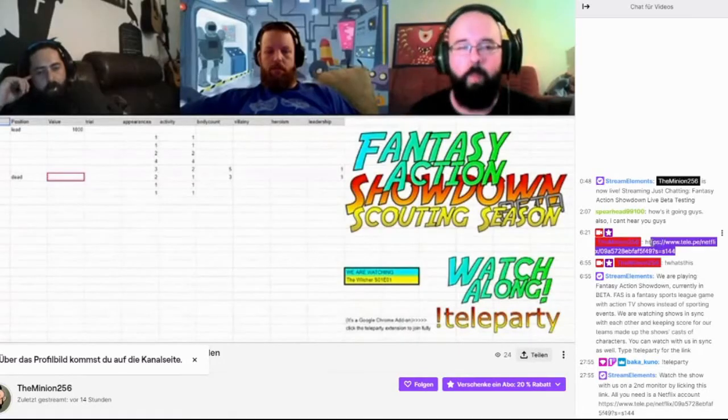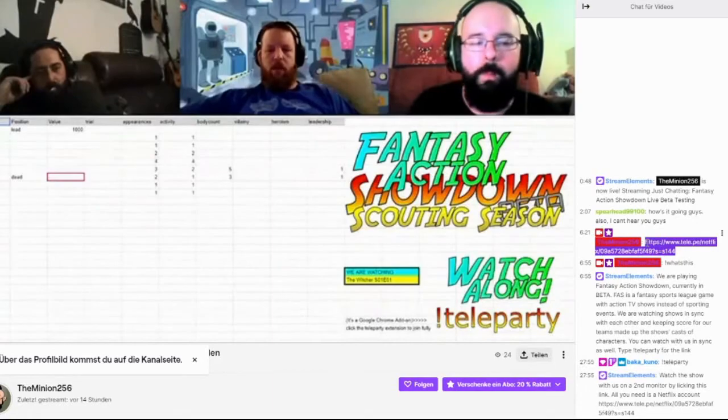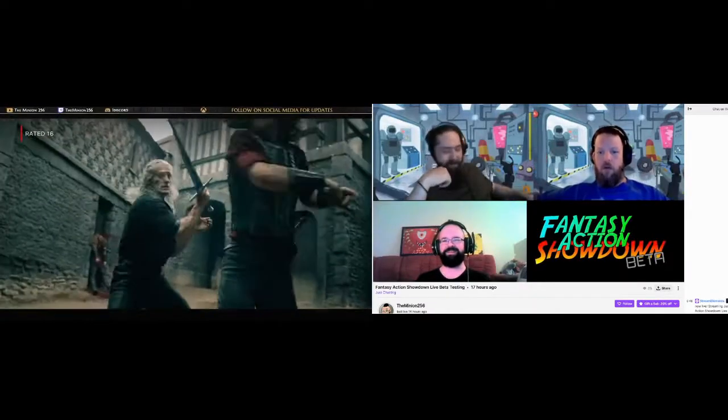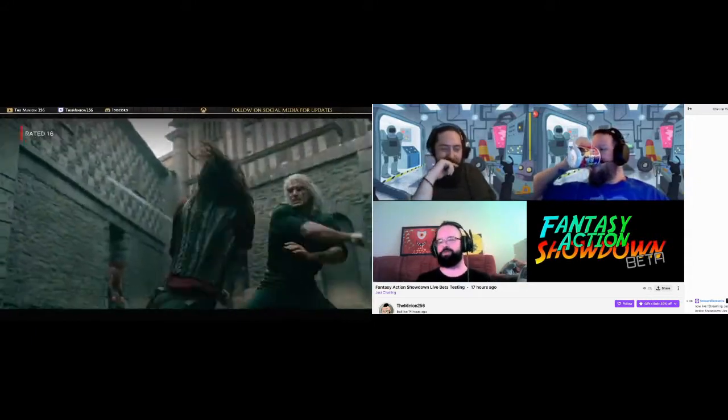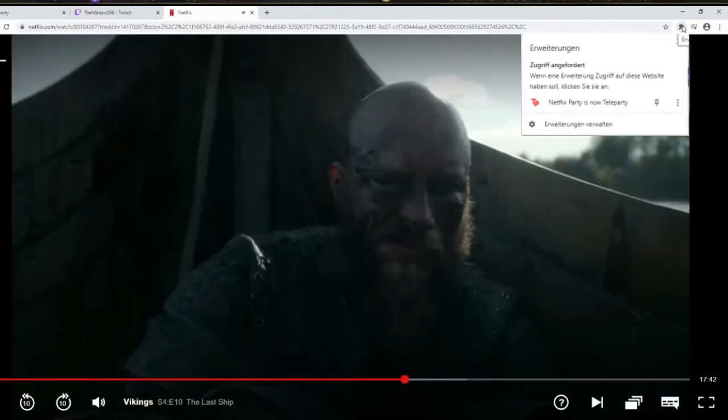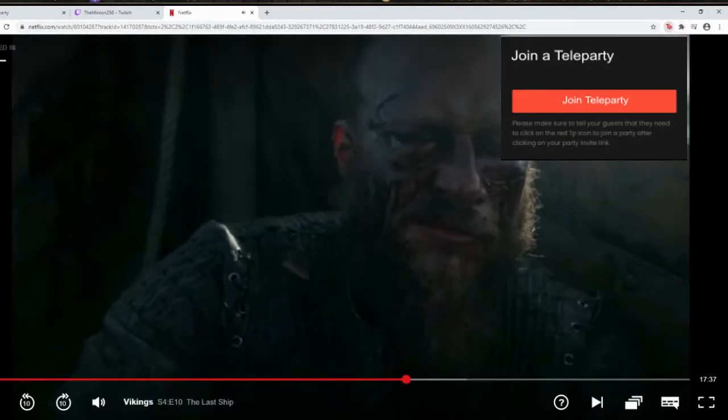When we play, I and my chatbot will be available to give you the link to the show. I recommend a second monitor or device, but with a little organizing, I bet you can squeeze the Twitch stream and the Netflix page onto the same screen. Once there, click the Teleparty icon on the upper right corner of your browser and choose Join Party. Voila! You see what we see.